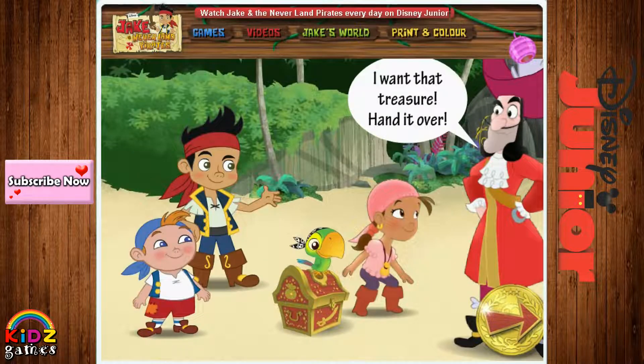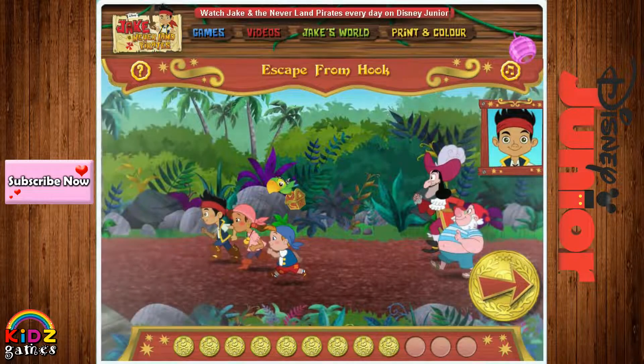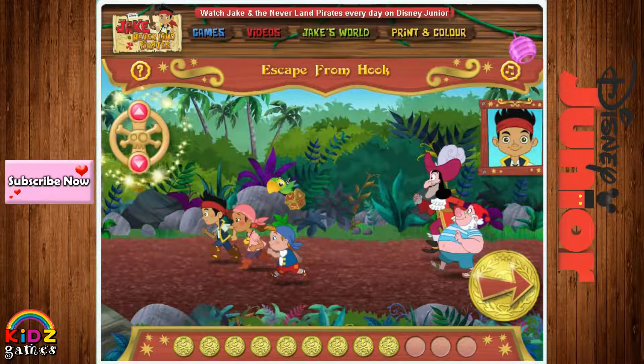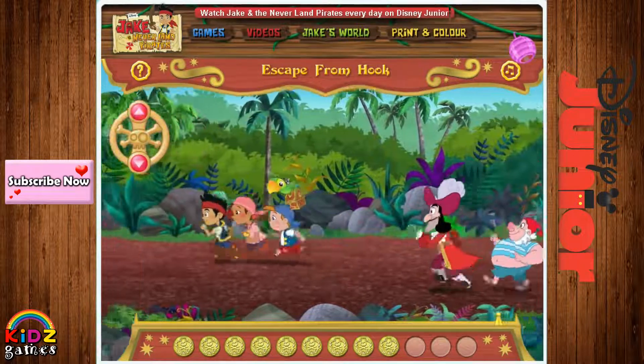I want that treasure — hand it over! No way! Blast — it's foggy again! That's okay, Iz! Since we earned three gold doubloons before, I can see the path better! All right! You won't get away, you scurvy rascals! Ahoy, mateys — Captain Hook and that sneaky Smee want to steal our treasure! We'll need your help to escape! We need to avoid any obstacles on the trail! Click the arrows on the screen to help us move up and down — you can also press the arrow keys on your keyboard! Is everybody ready? Yo-ho, let's go!